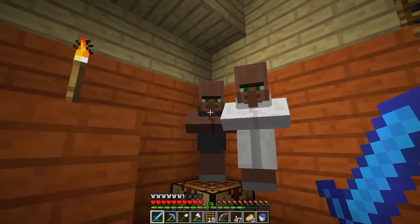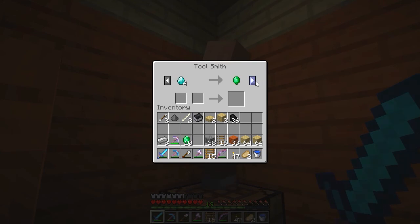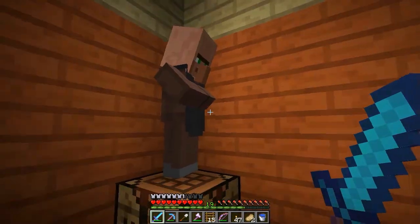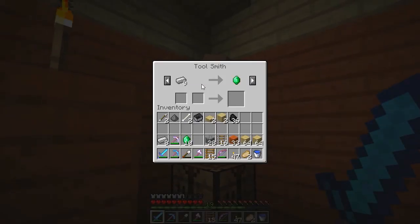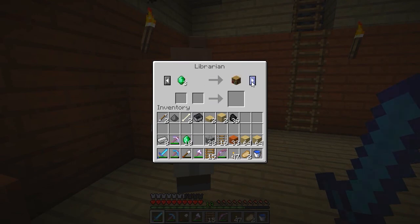He doesn't want to do the coal trade anymore. Oh wait — he got a new trade! There's plenty of new trades. Coal for iron — who would want that? I'd rather have it the other way around. Efficiency Two for 15 emeralds, that's not bad actually, but first I need more emeralds. Bookshelves, written books — I can write some books I guess. These trades are really overpriced.